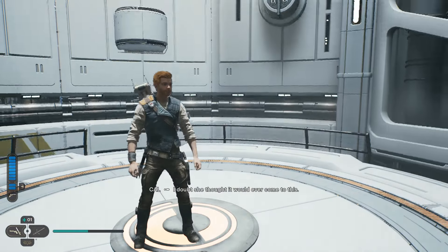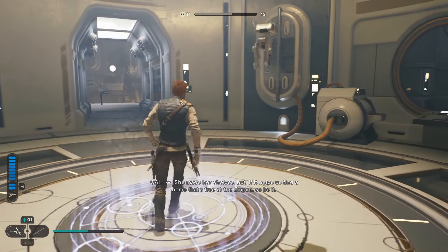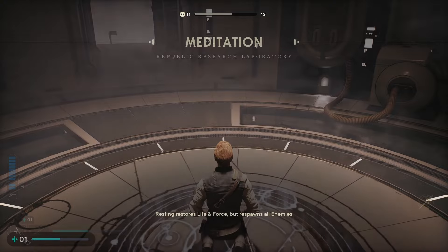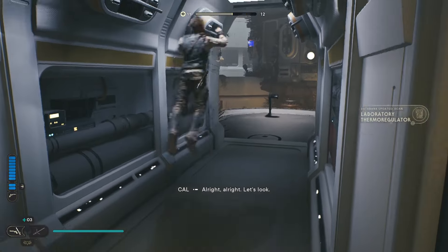Elevator — something tells me we're about to fight a boss. Oh great, a meditation point — I actually need this. Republic Research Laboratory Meditation Point. I'll rest. I'll scan that even though I don't need to.